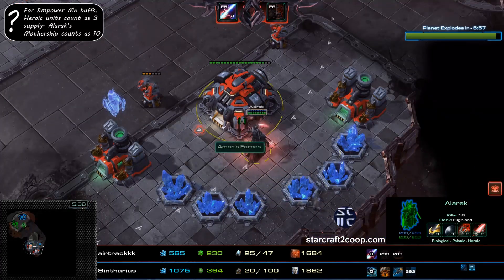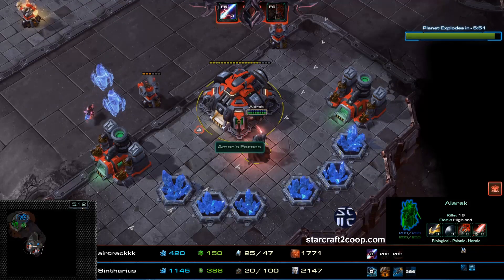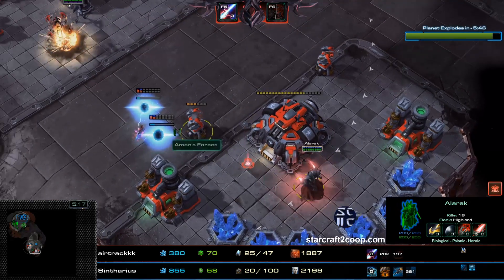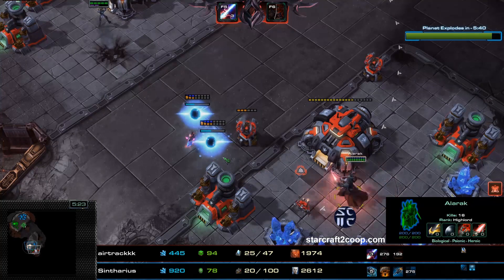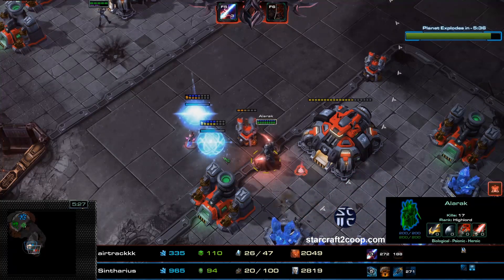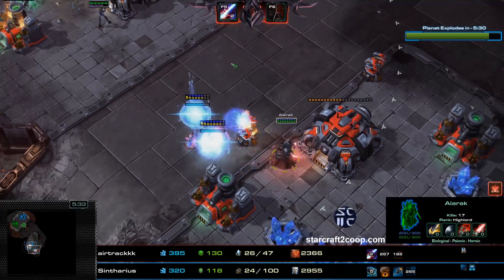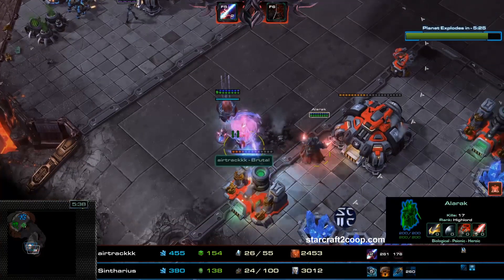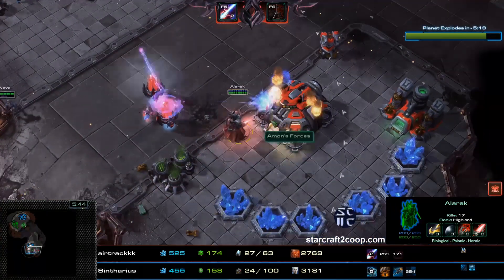You can see how quickly that Empower Me runs out when you do not have that mastery allocated — so if you were going for it, it would be very useful. He's putting a pylon — is he going to overcharge this pylon? It looks like he wants to overcharge it, but does he not know you can overcharge the pylon while it is in construction? Okay, there we go. That was somewhat weird as a decision; he could have overcharged earlier.